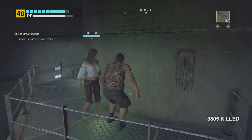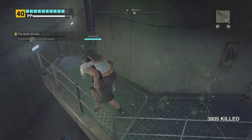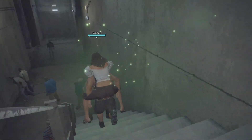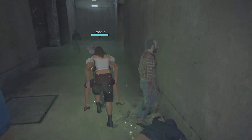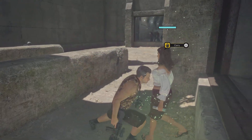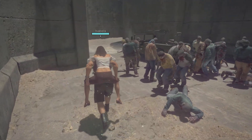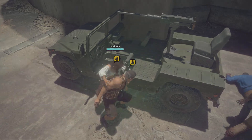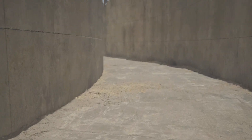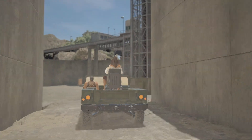Now the gates are open, the guards that were outside are going to be preoccupied with the zombies, and we can just run down the stairs here through to the right. Over on our left hand side — if Isabella doesn't want to fall off my back — there is a military jeep that we just need to go over to and interact with, and there you go guys, you have now successfully escaped. Hopefully this video has helped and I'll catch you guys on another video. Thanks for watching.